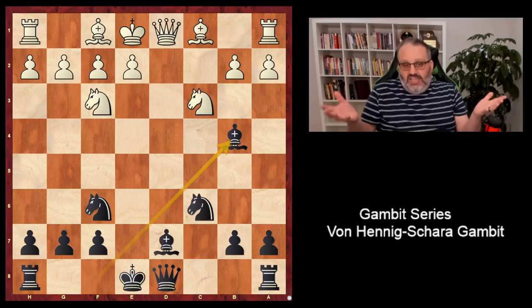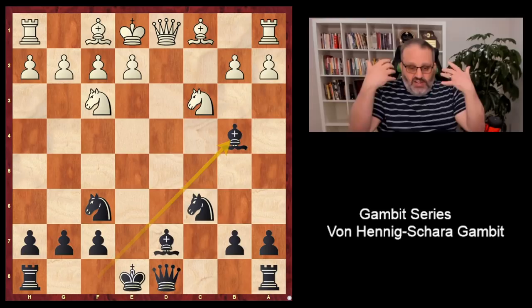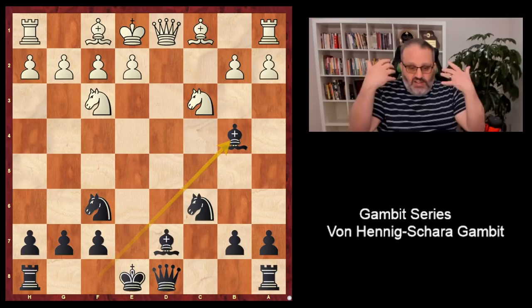So this gives excellent play for black. It's a gambit — most grandmasters won't play it with black, but a few have tried it, including Hikaru Nakamura in the U.S. Championship. He's played the Von Hennig-Schara Gambit. It has a cool name — that's the main reason to play it — and you get really nice, easy, active play. Sometimes with black you're pretty passive, especially in the Queen's Gambit Declined. Not in this variation. Thanks for watching. I'm Grandmaster Ben Feingold, and I'll see you again next time with more gambit series videos.